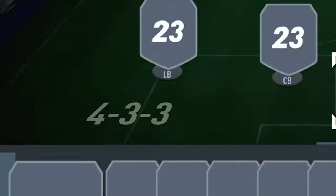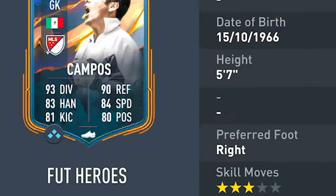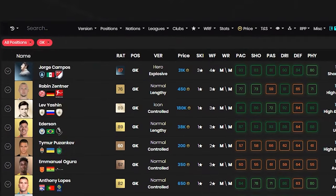Formation-wise we've gone with the 4-3-3 today. For the fastest keeper in the game, we're going with Hero Campos — he has a whopping 84 speed, which is pretty damn quick for a keeper. The next quickest keeper behind him is Zenta with just 65 speed, so Campos is monumentally quicker than any other keeper. He'll be coming off the line collecting anything that gets past the back four.